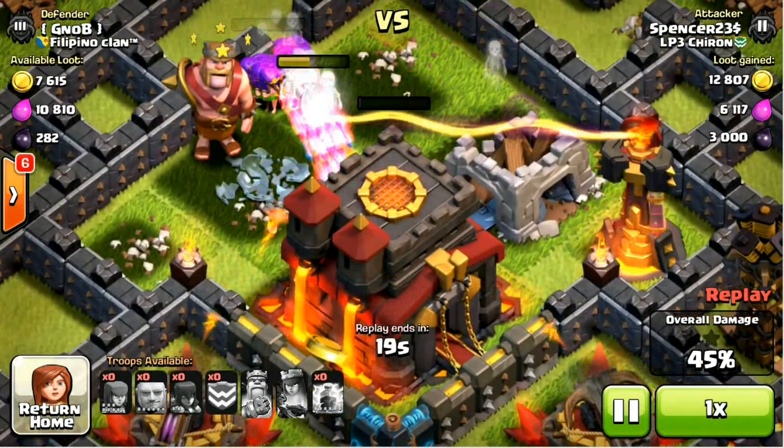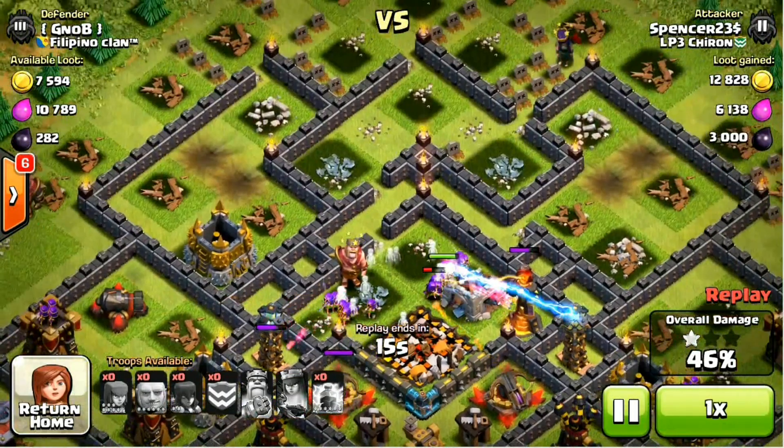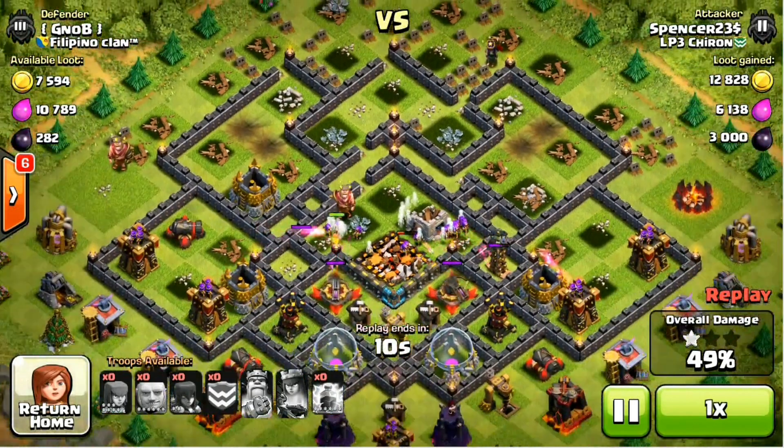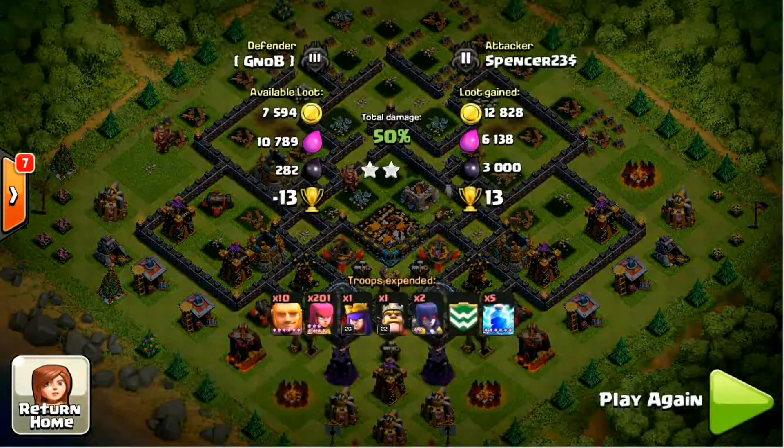Here comes the money shot. Town hall down — that's what we'd like to see. Will we get both stars? Well, it's kind of lucky on this occasion. We probably could have done a slightly better effort at this, but with a bit of practice I think we can definitely achieve some good results and a very cheap army to boot. There we go — the two stars, 50% dead on.